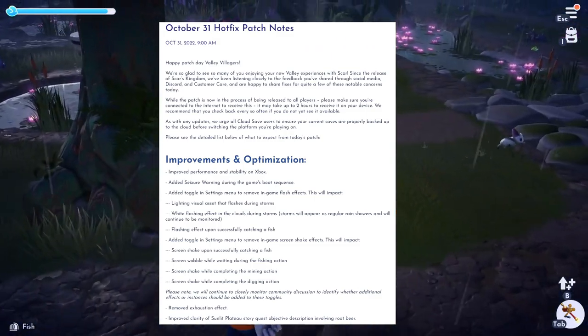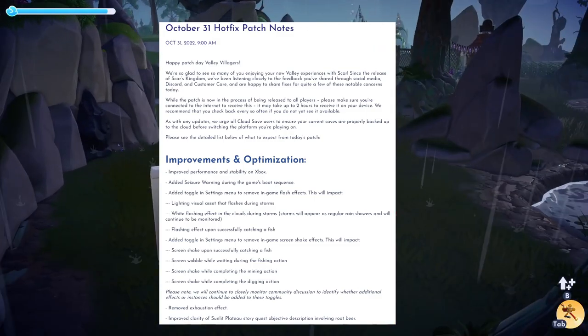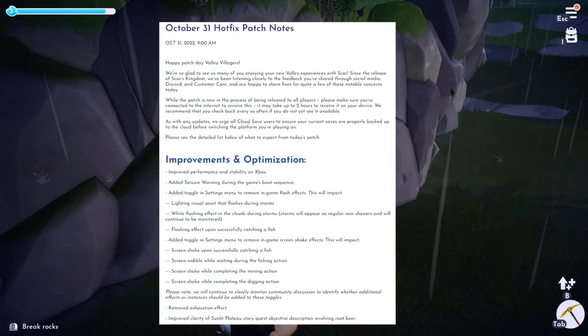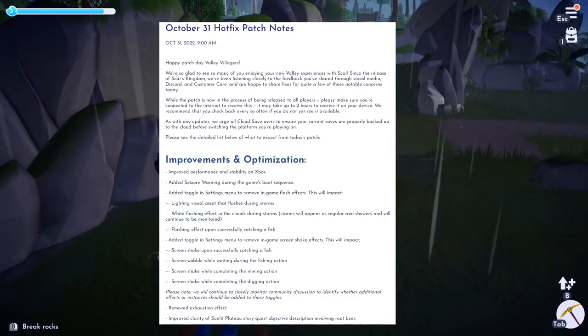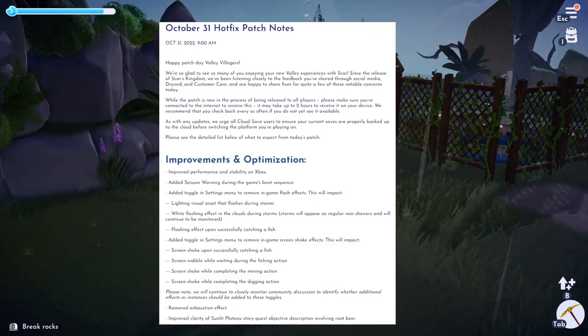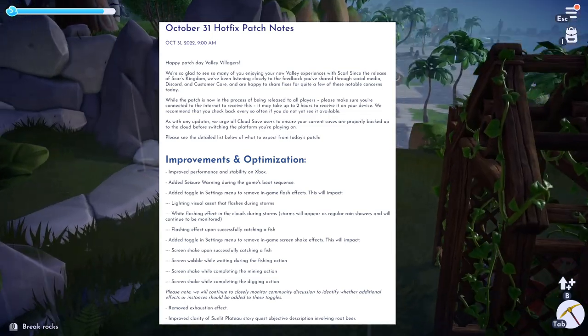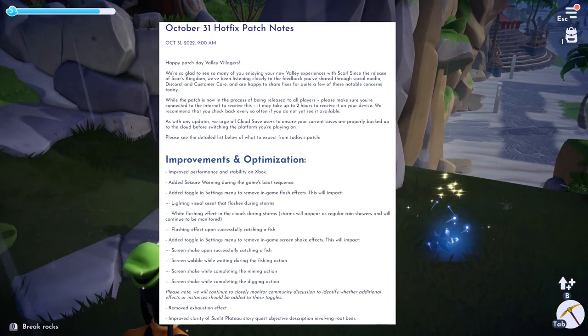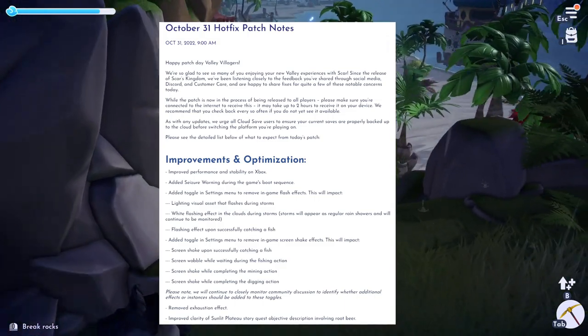They will continue to monitor community discussions to identify whether additional effects should be added to these toggles. Finally, they have removed the exhaustion effect — something I kind of liked, so I'm interested to see if I'll miss it — and they have improved the clarity of the Sunlit Plateau story quest objective description involving root beer. I was a little confused about that one, but I've already finished that quest so I guess it won't affect me.